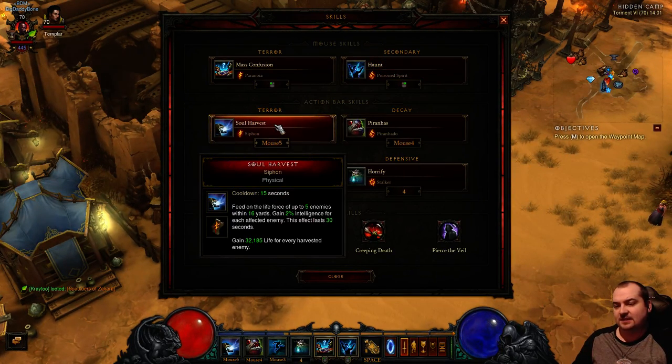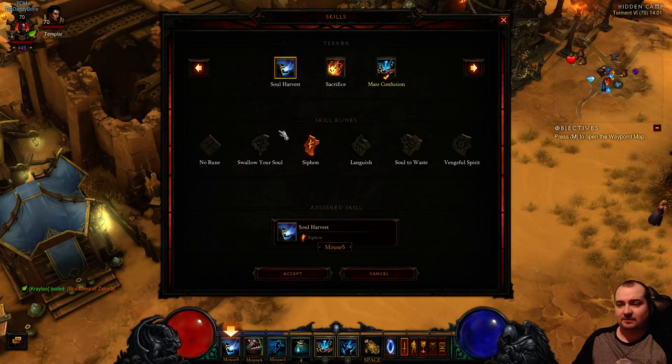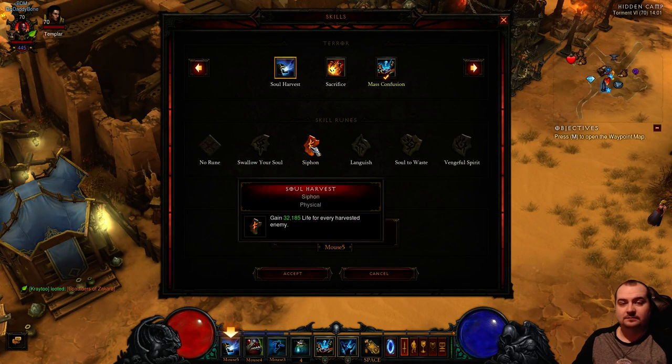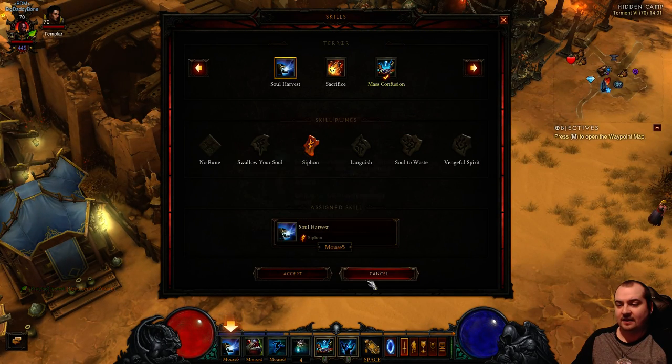Soul Harvest Siphon - I'm using Siphon for the extra life. That's pretty much the only real choice there. You could take Languish if you wanted to, but to be honest you want the heal. Soul Harvest Siphon is the best one overall.